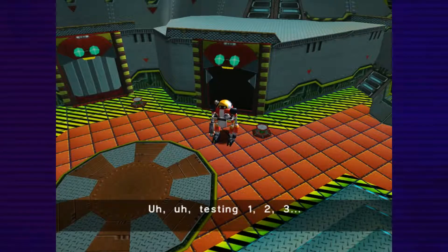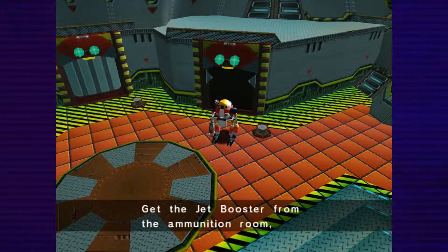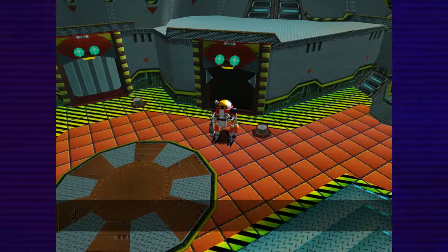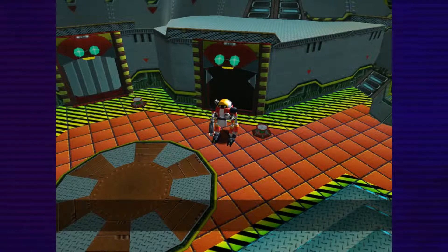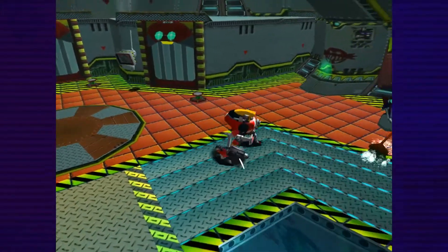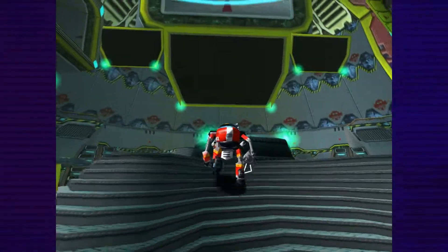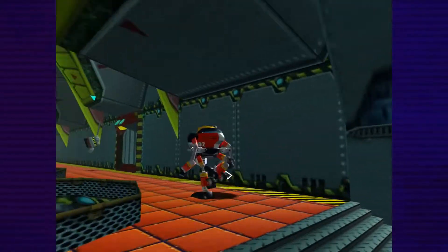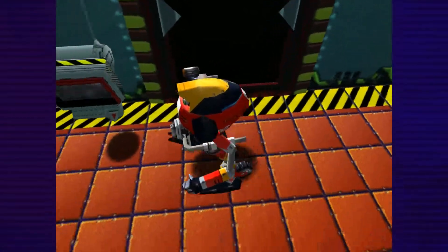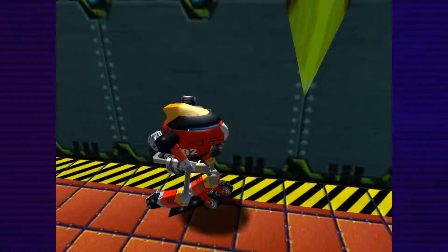Let's go out real quick. So without further ado, Eggman told us to get a power-up, so that's what we're gonna do first. If I recall correctly, the power-up is right on top. Yep, that's it. Okay, that's the reservoir.